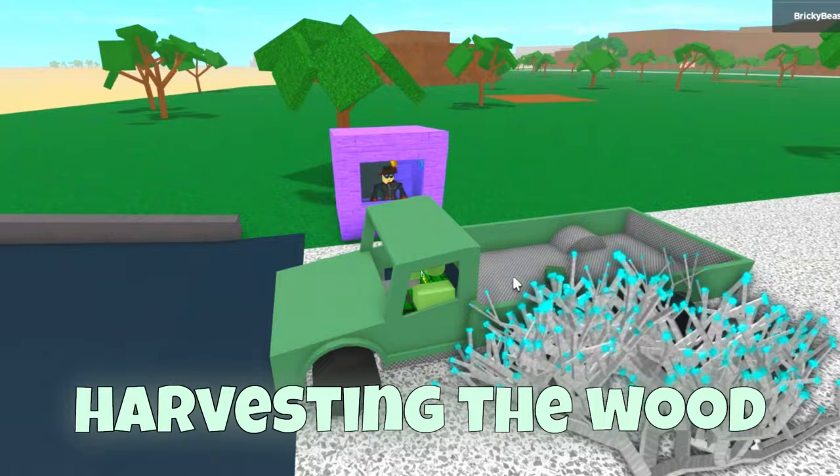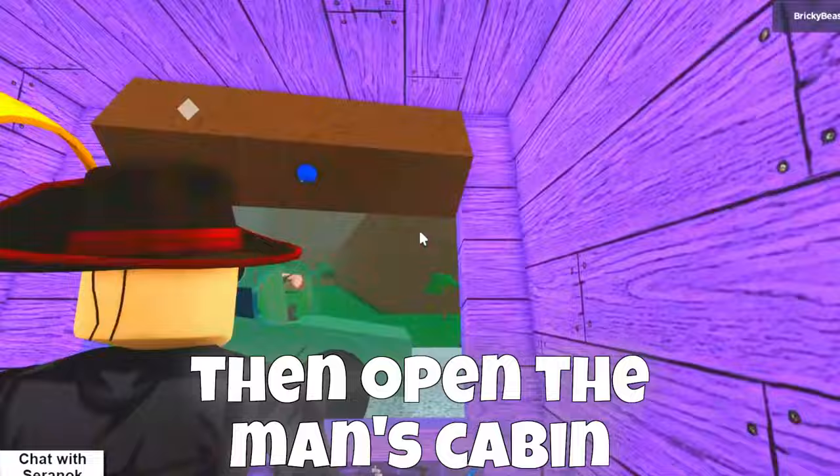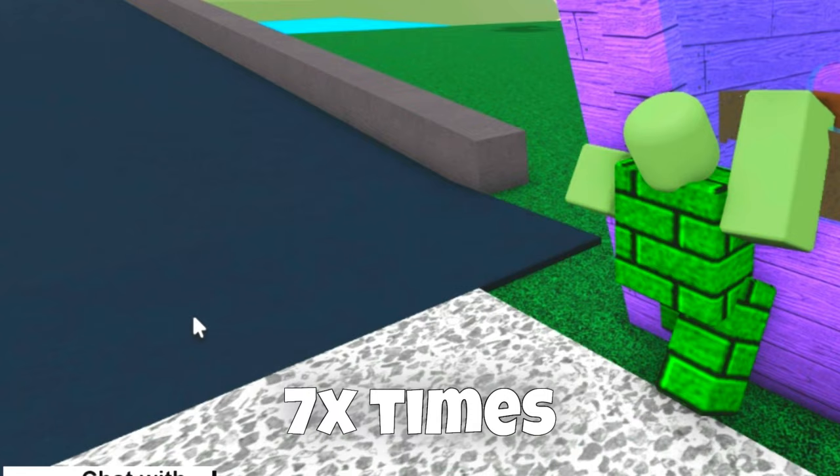Now let's move on to the fun part — harvesting the wood. First, simply get 2 pieces of wood, then open the man's cabin and put them in here. Those will help you put the I in the round hole. And finally, ask him to lower the bridge, then ask him to keep the bridge down for another 3 minutes, 7 times.